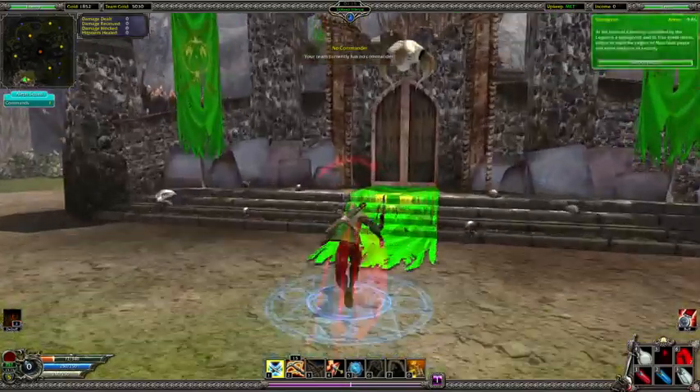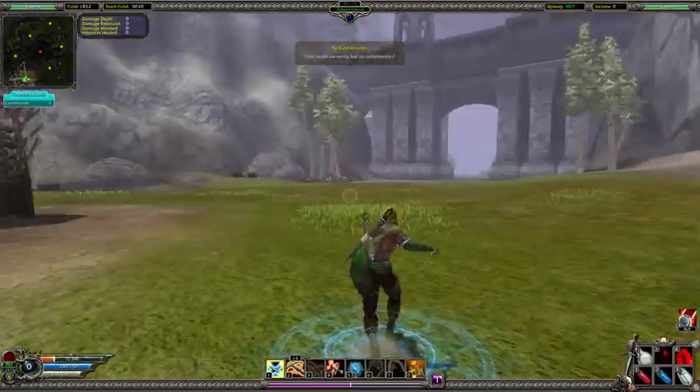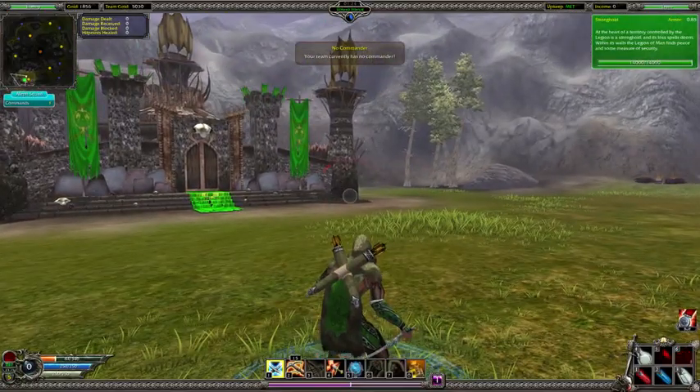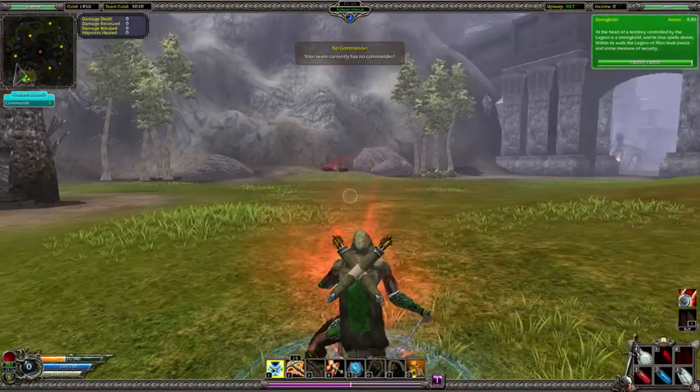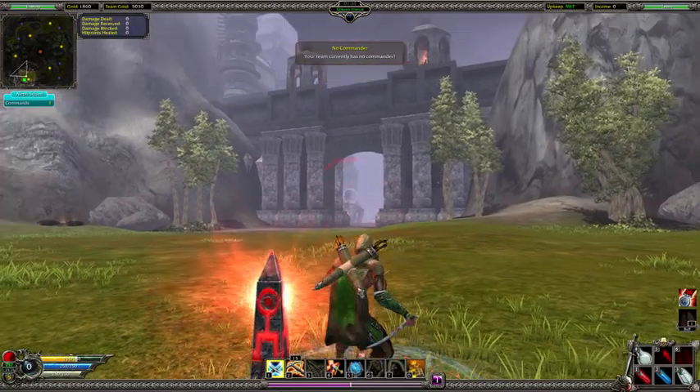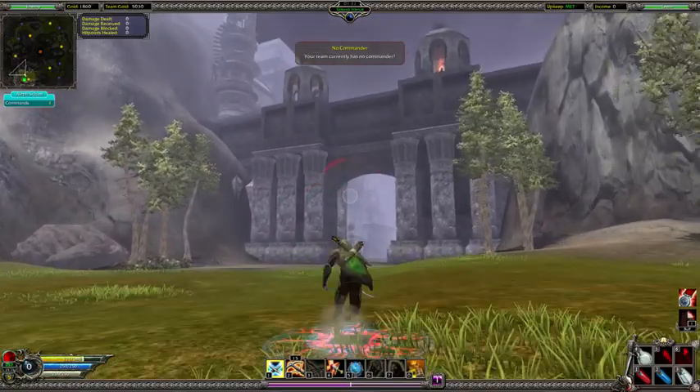The mana shrine can be placed when it's next to a stronghold. And yeah, the health shrine can only be placed if it's far enough from any building.